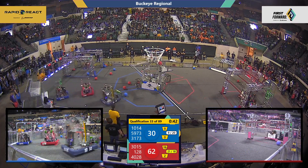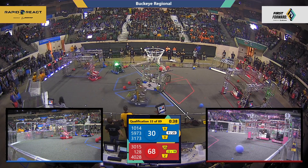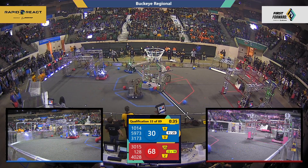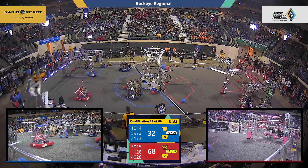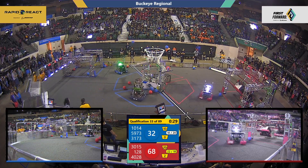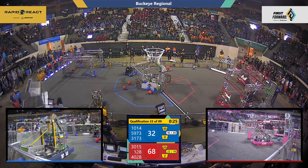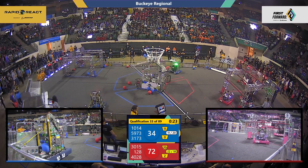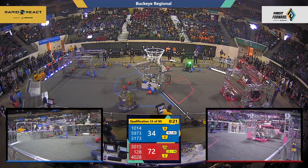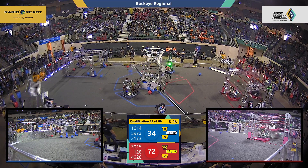All the action is on the blue alliance side of the field. Far side of the field, 128 is taking on all comers. The red alliance defender trying to have its way with the Moon Shots — pushing, shoving, trying to maneuver them out of position. In the meantime, it's 10-14, and the Bad Robots and Shamu able to score two pieces of cargo in the upper hub. Inside the hangar, not one but two red alliance robots working on climbing.